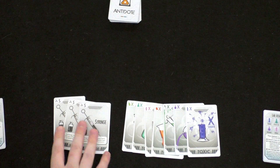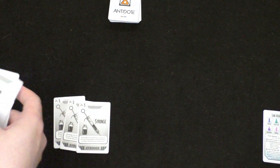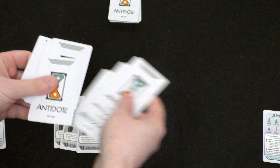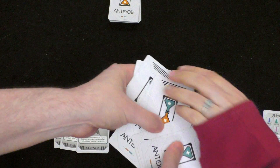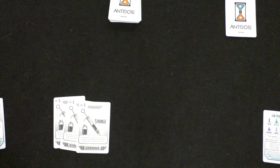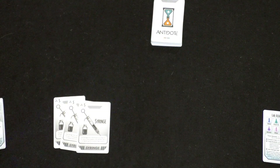What's going to happen is we're going to randomly pick a card — you pick one and keep it face down. Don't look at it. That is the toxin that we will try to identify at the end of the game, and I'll put this off to the side so it doesn't get in the way.